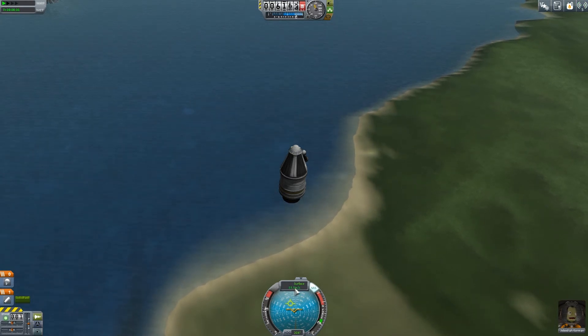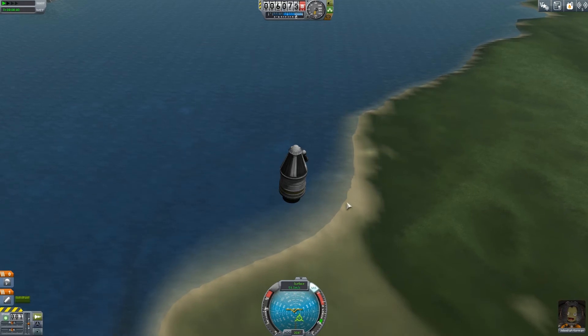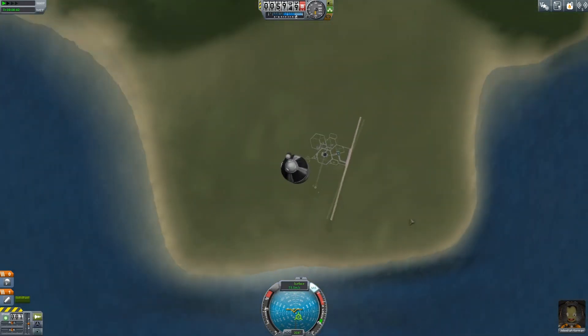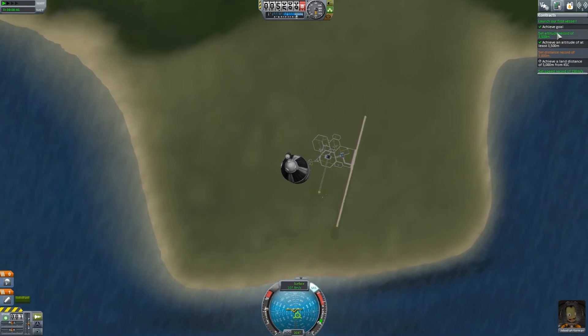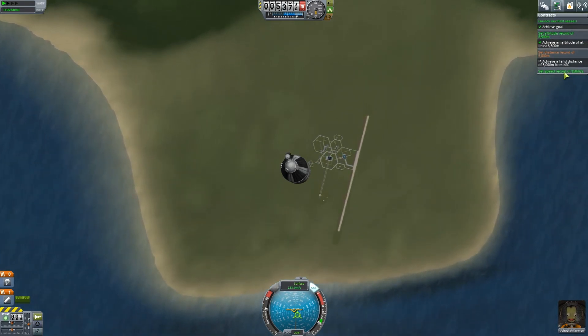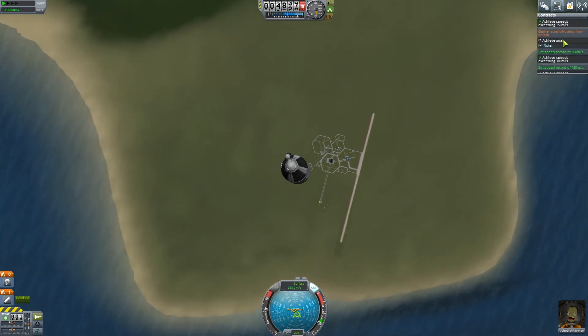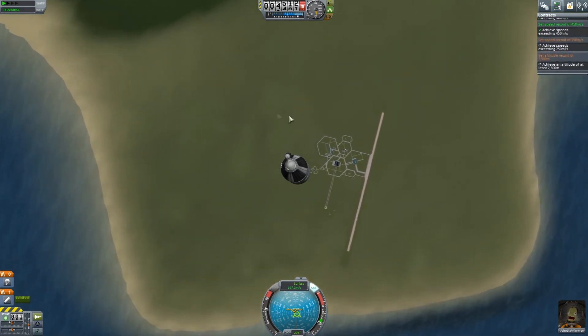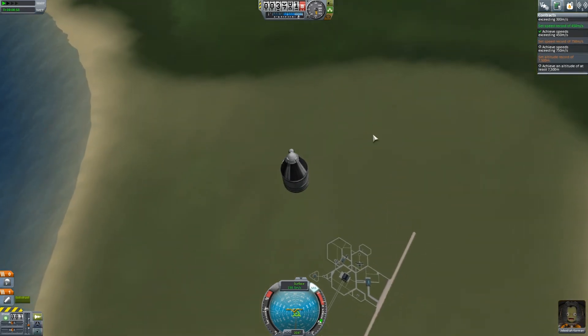But we are slowing down — currently going 25 meters per second, and now not so much. Now we are going to start to fall down at an acceleratingly fast speed. We didn't get very far. It appears that we launched the first vessel and did set an altitude and a speed record, but we were unable to go further. We set some things and got some things — oh, we are falling kind of fast!